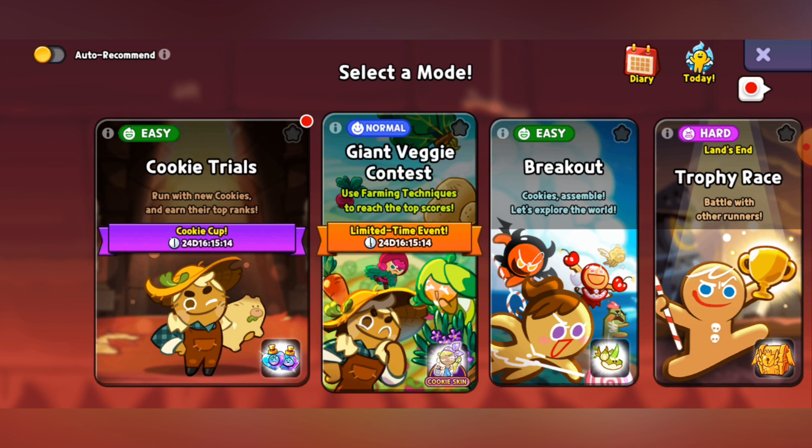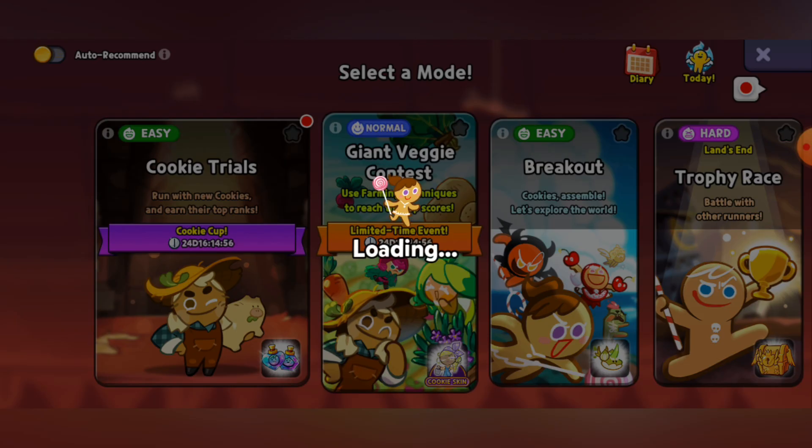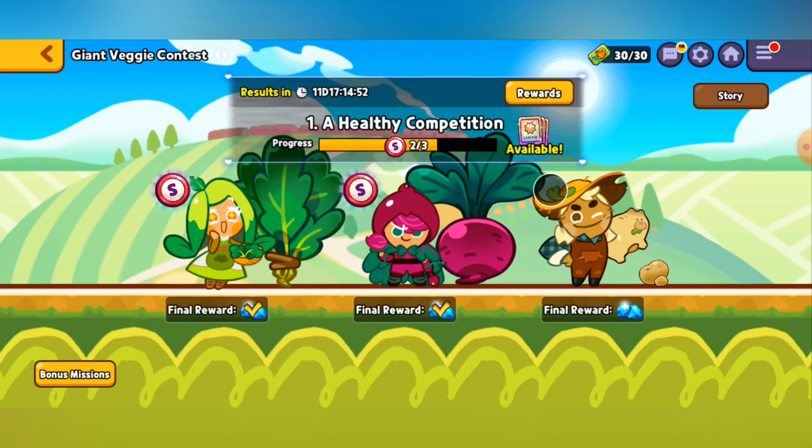However, I will mention that we probably might do another video focusing on this event, mainly just because there's actually some more that we can run through with these levels — we can run through them with maximum plant power, which will require me to do a couple missions to complete, but I would like to show off how powerful you can get within these levels. With that being said, the last thing we can do within part one, 'A Healthy Competition,' is run with Potato Cookie, because we've already fully done it with Spinach and with Beet. So now we just have to do it with Potato and see how big this potato can grow.